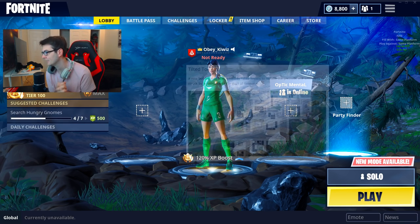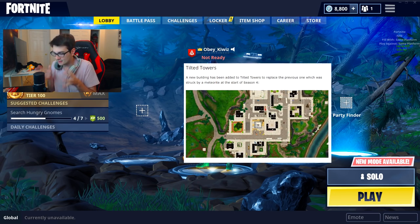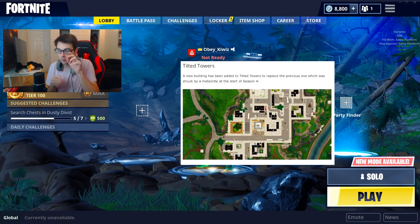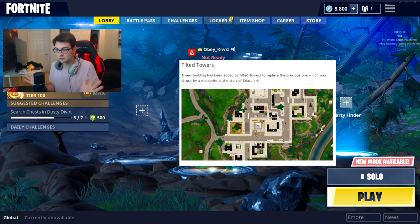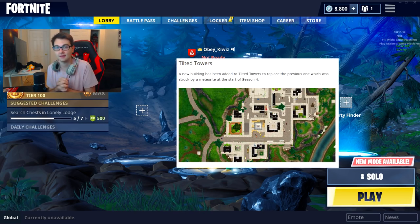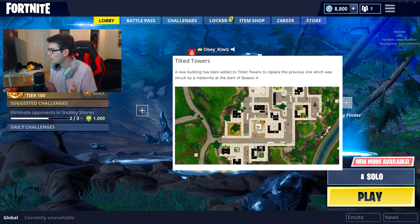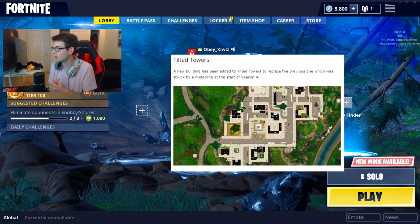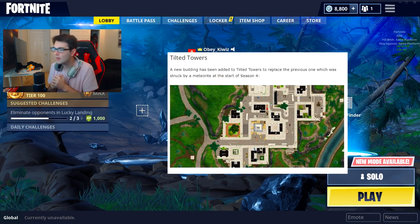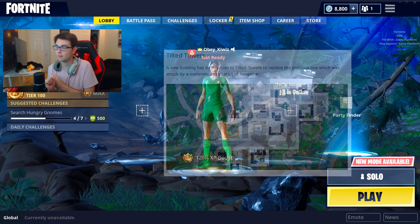In Tilted Towers — you know where the meteorite hit? There's this big meteor that blew up this building and there were hop rocks there. Well, that is completely patched up. There's a brand new building there and no more trash, which is nice. So that is brand new — apparently it's being rebuilt in the map, or maybe it's just one big brand new building. Finally we're gonna be able to land at that area in Tilted. I'm sure a lot of people will want to check that out.